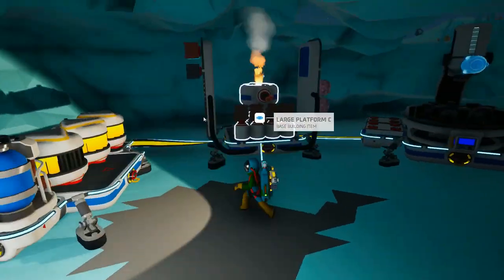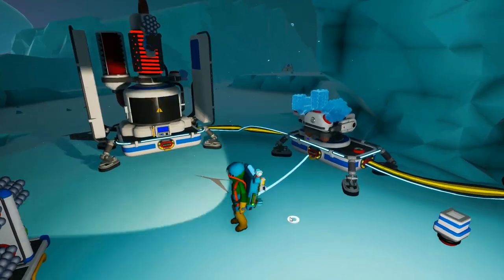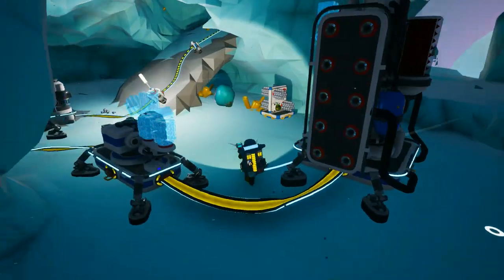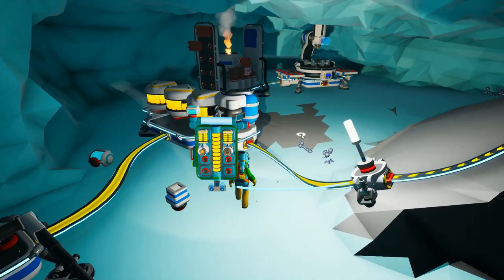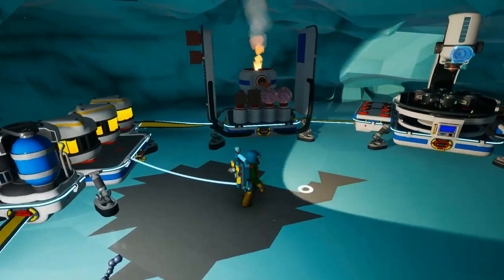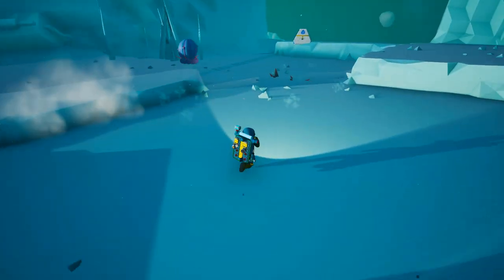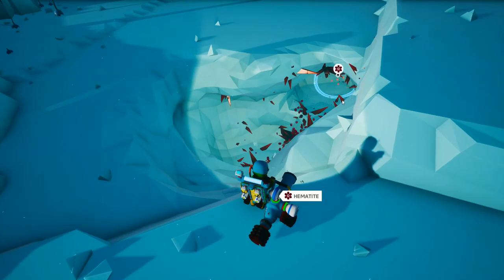We're going to need more glass, so we'll do that with quartz as well. We're still going to need one more large platform C to put our atmospheric condenser on, so we need some more iron. Oh, some hematite right here — look at this! There was hematite close to home. Well, that just makes my life so much easier.